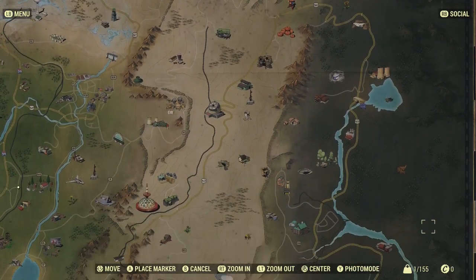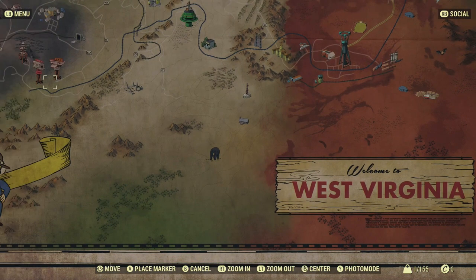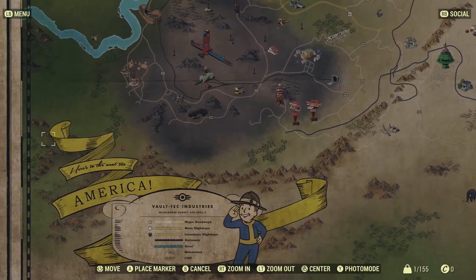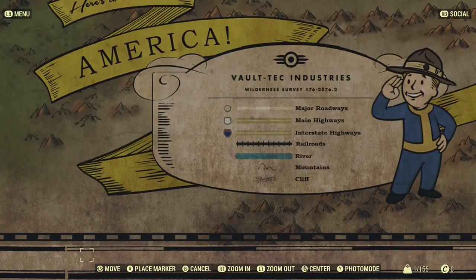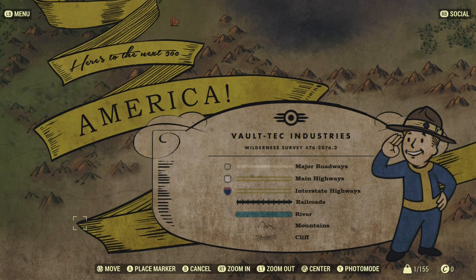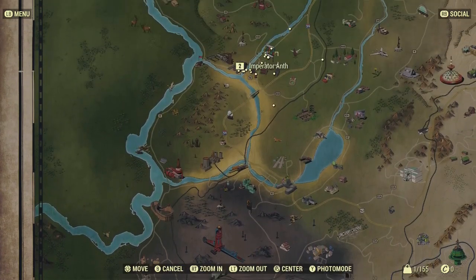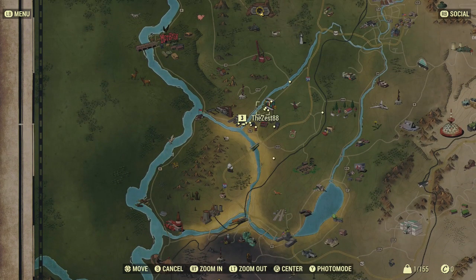Welcome to Fallout 76, the online-only prequel in the series. The beta is only accessible if you pre-order the game. Bethesda said they expect bugs and this beta is to stress test their servers. That's why we only had four hours to play before the servers shut down again — they want as many people to put the servers under heavy load as possible to make them stable in time for launch.